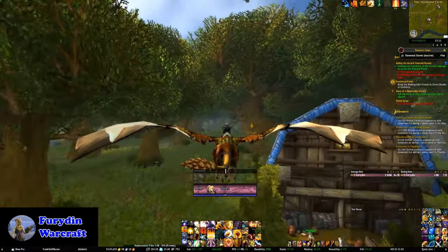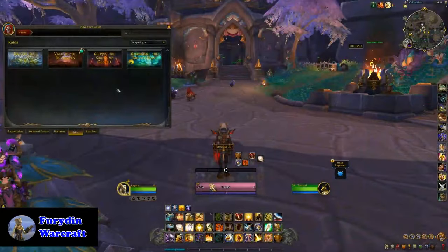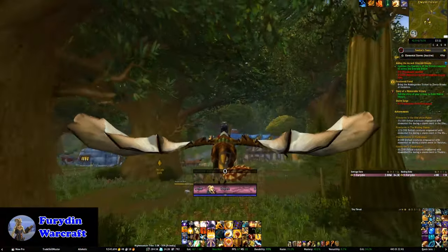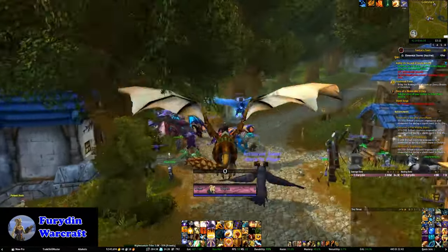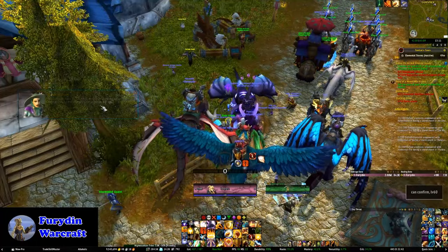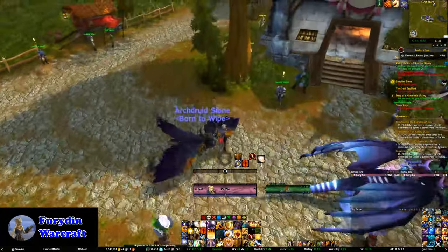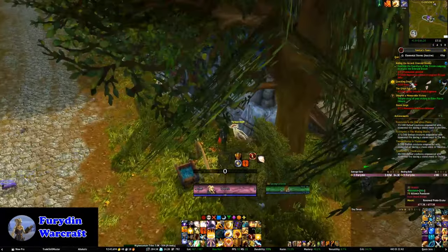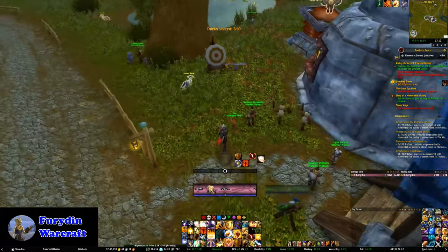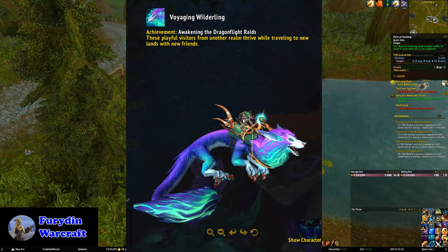Over on the raiding front, this is where we see the least changes PvE-wise. The three raids will be in a rotation called Awakened. Unlike the Shadowlands version, this doesn't come with any affixes — it's simply an increase in raid difficulty with an attendant increase in item level drops. Champion level gear from the normal raid is 493 to 509, upgradable to 515. Hero gear from heroic is 519 to 528, with the final boss giving 535 gear. The maximum upgrade level for myth-tracked gear is 528. The raid also gets a new mount, the Voyaging Wilderling, for completing all three raids on normal difficulty or above.